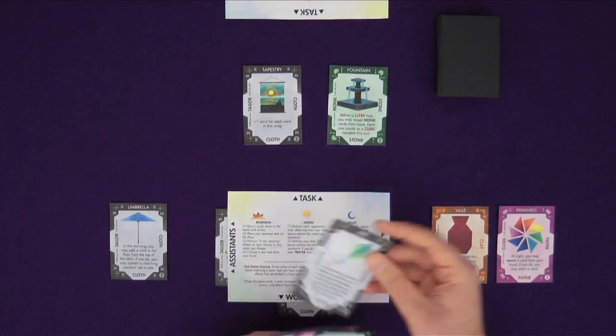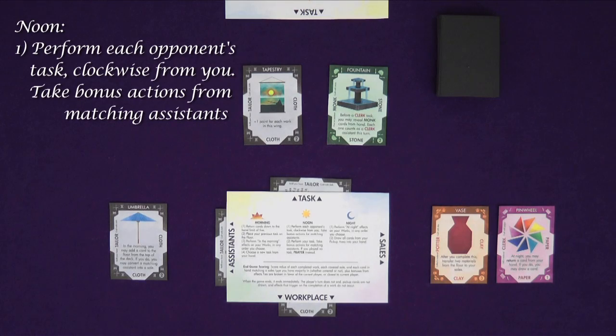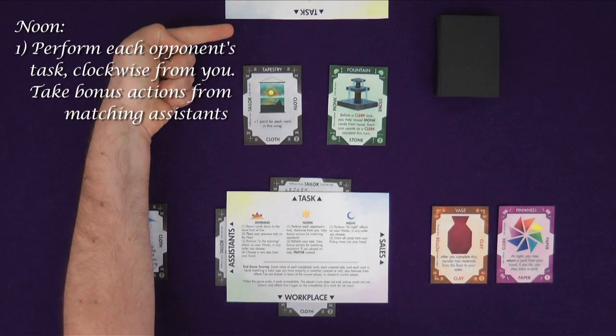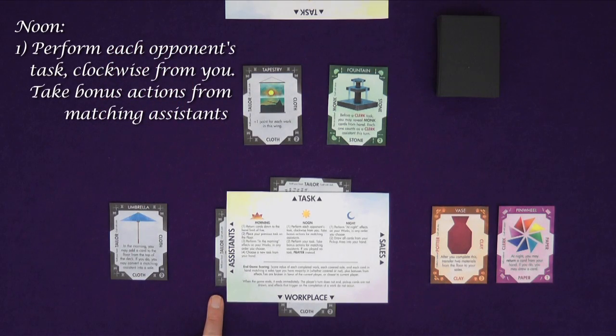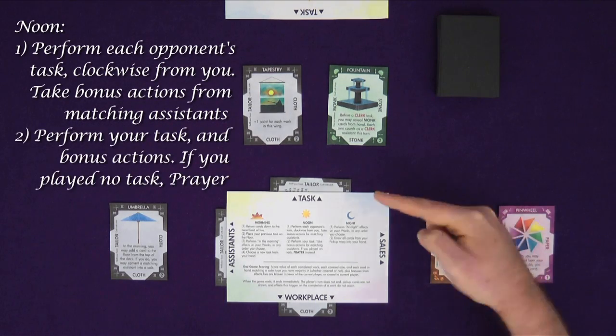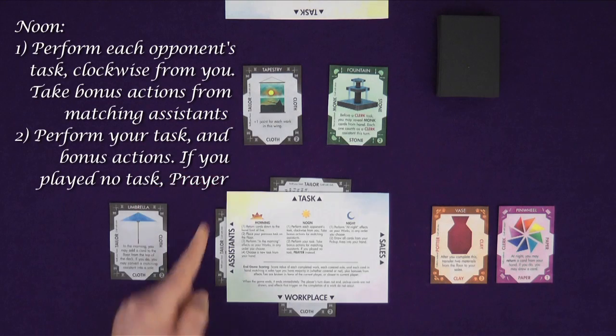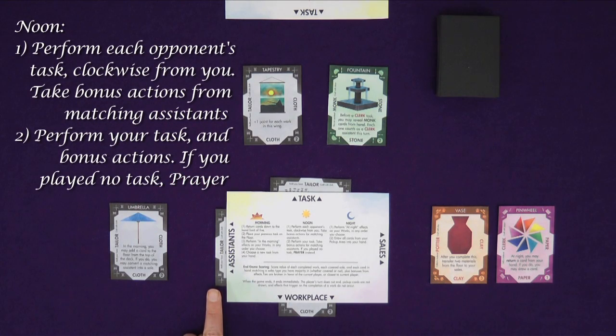I choose to lay a tailor task. This ends the morning phase and moves us on to noon. This is the core of your turn. One, perform the tasks of your opponents. Going clockwise around the table, you perform the task in each of your opponent's slots. You do each task in turn, followed by any associated actions you gain from assistance. If they don't have a task because they chose to prayer, then you move on to the next player. Two, perform your task. Performing a task can consist of multiple actions. The task itself is one action and any matching assistance you have adds extra actions to the task, whether performing your opponent's task or yours. Each assistant is one extra action of that type, or two if the assistant is covered by a matching work in the left wing.